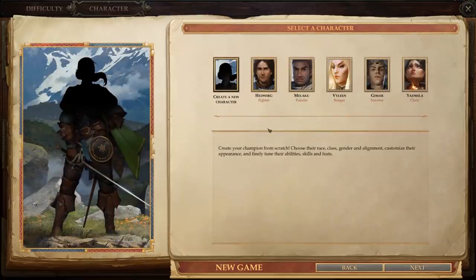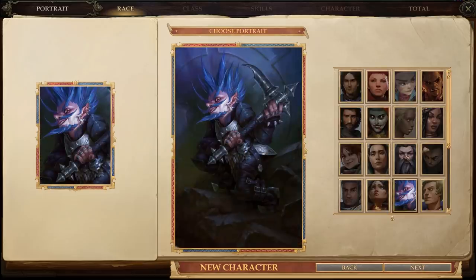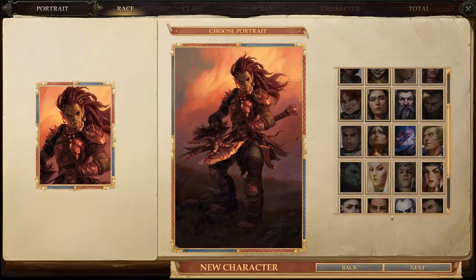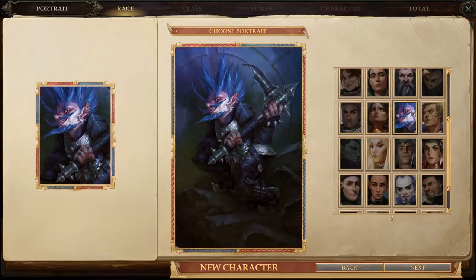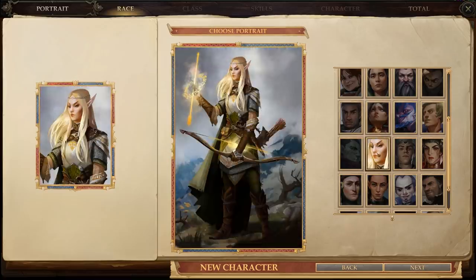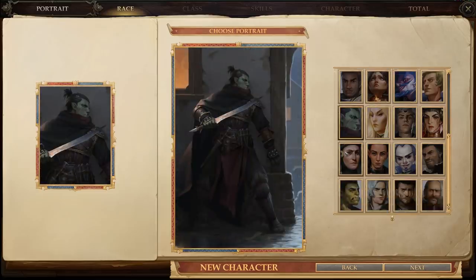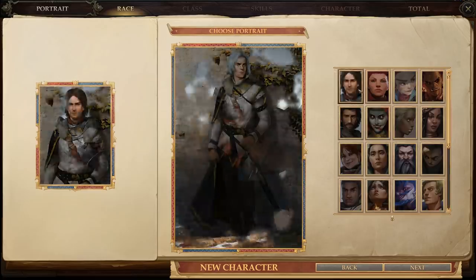Let's create a new character. I'm not going to be Hedrig, Maleku, Vilean, Gimmart - let's make somebody new. So what do we want to be? I like this gal - holy crap, she looks cool. She looks like she bites faces. Let me look at all the portraits. Spellknife. Vampire Lady. Monk. Druid. Probably multitudes of rangers. Some of these halfling faces are a bit confusing - mildly upsetting.